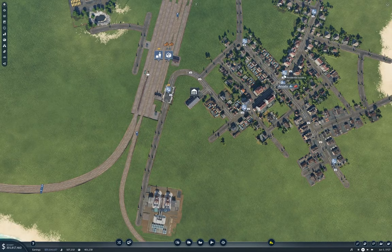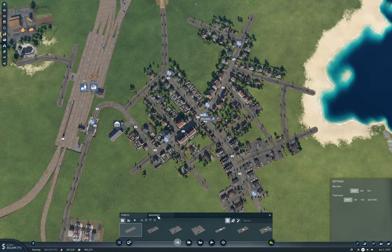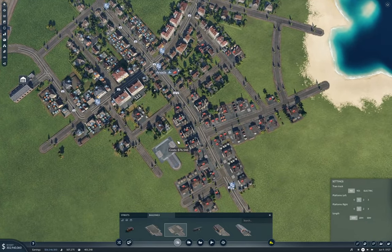So what I'm going to do is connect up a delivery line into Arvada, and that's going to be by truck. I'm going to make a two-platform station.